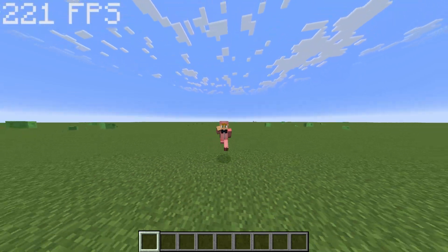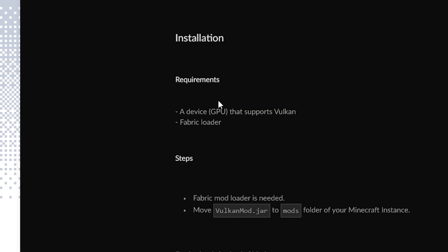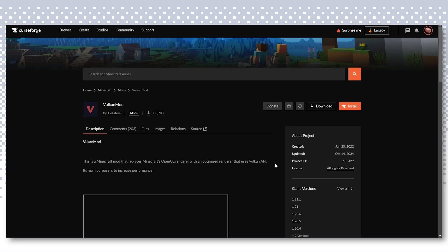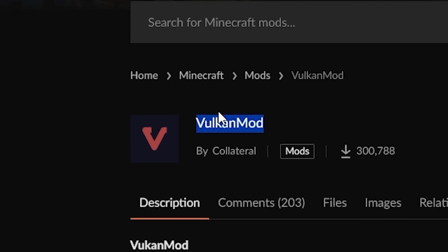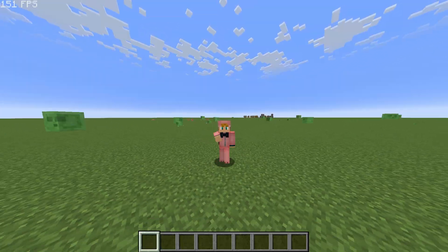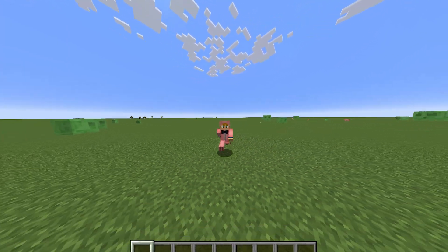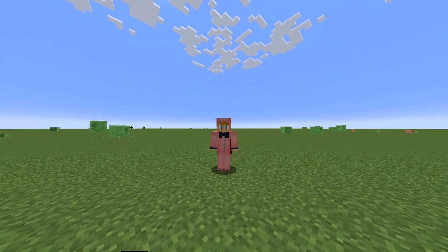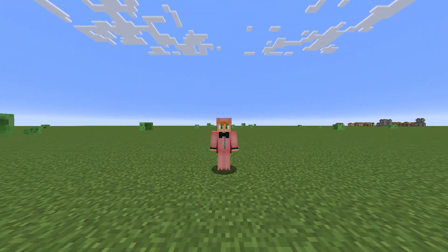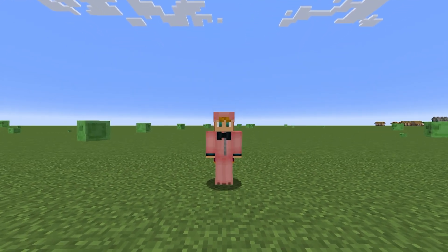Vulkan wins by a huge margin. With Sodium I'm getting around 180–300 fps, but with Vulkan I was getting 600 fps — that is huge. The only downside is you need a GPU that supports Vulkan. It's safe to say Vulkan is twice as fast as Sodium, which is insane. If your computer supports it, use it. One thing still to test is compatibility with other mods, so be on the lookout for that.